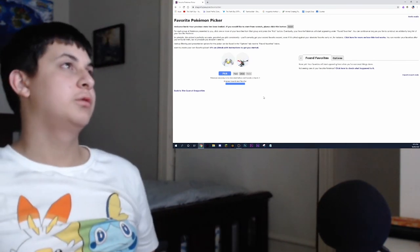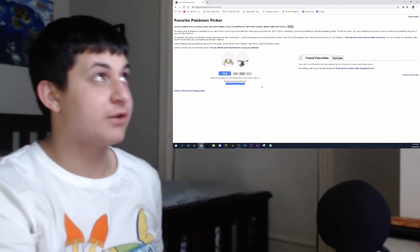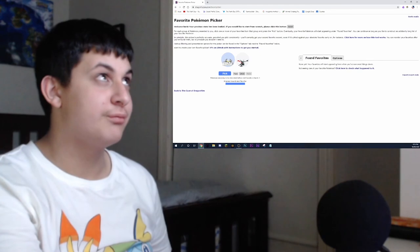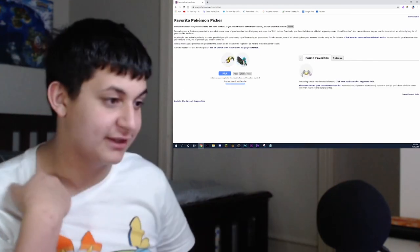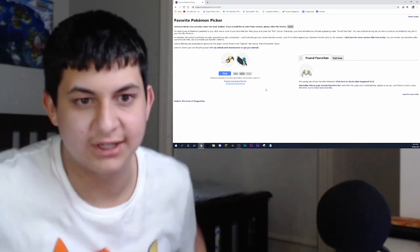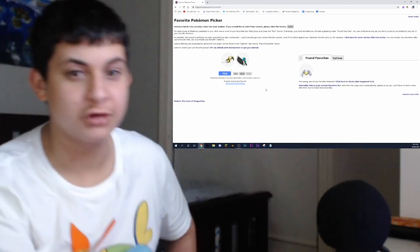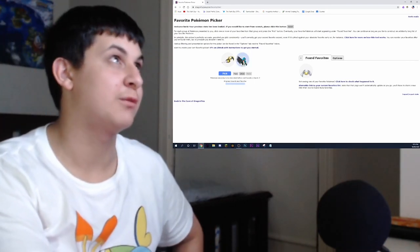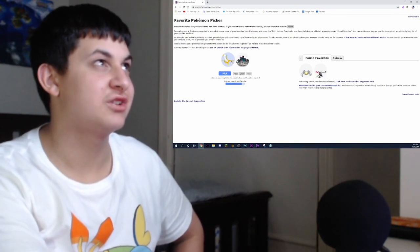Okay, so if I pick one — whichever one I pick is gonna be my favorite shiny. Metagross is my favorite shiny because I have him on my team — seriously, in my Ultra Sun team. Right now he's in Pokemon Home, so whenever the Crown Tundra comes out, I'll be able to transfer him over. I've got Decidueye, Greninja. Okay, here we go — we're starting to get more now. Latias.